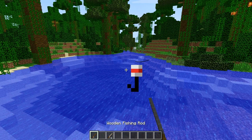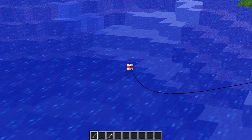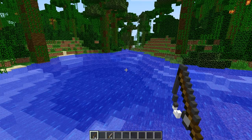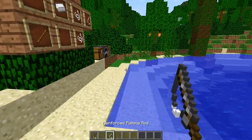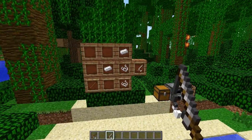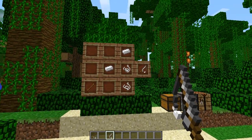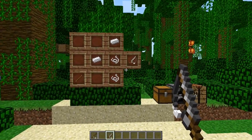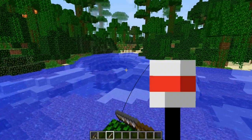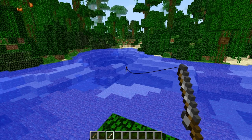The normal fishing rod works as a normal fishing rod — you can fish with it. The reinforced fishing rod you make by getting two bits of iron and then a stick at the bottom, and two bits of string down the right-hand side, and you'll get a reinforced fishing rod. It's pretty much a super-duper rod which is better at catching fish. It's got more chance of catching fish, but it doesn't seem to be working here.